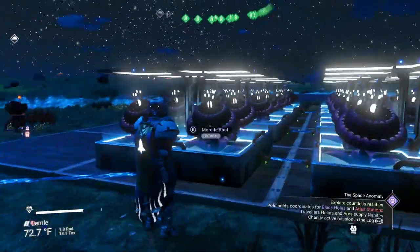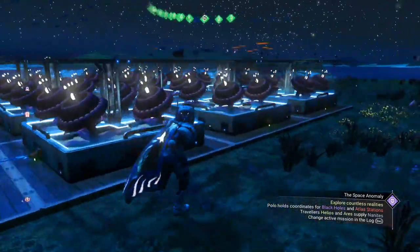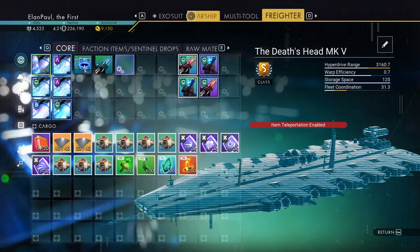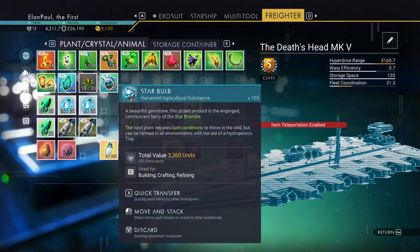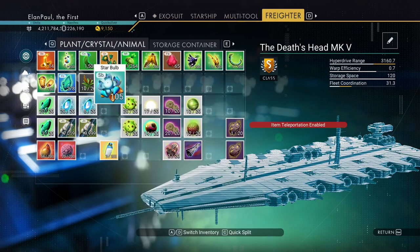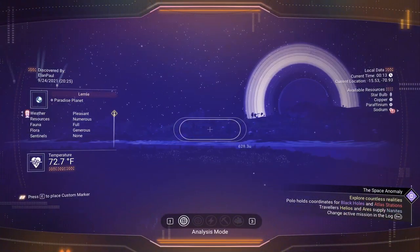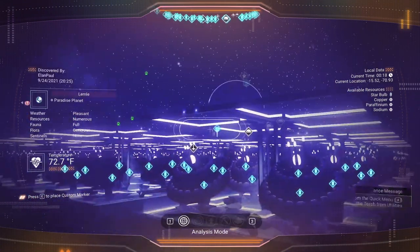Over here we have Mordite root. For some reason, I never actually planted my star bulb. That doesn't really help out much. Let's check my freighter real quick — plants, star bulbs. Yeah, we only have 105. How many did we need? We need 200. Okay, so we should be able to get that fairly easy. I'm going to go ahead and take it anyway and put it in my exosuit inventory. This planet has star bulbs on it someplace.